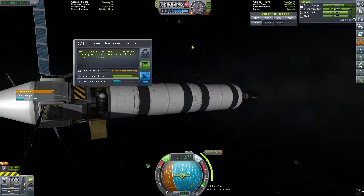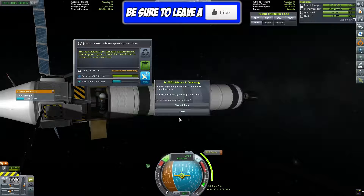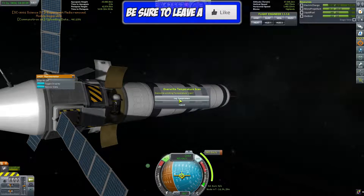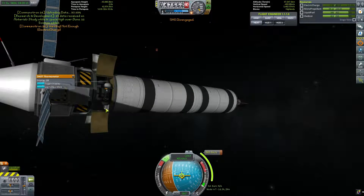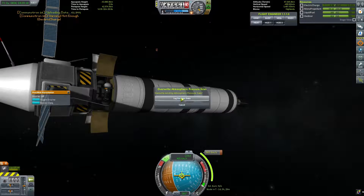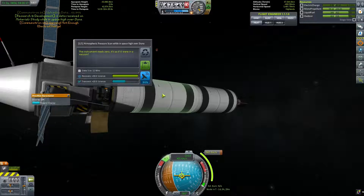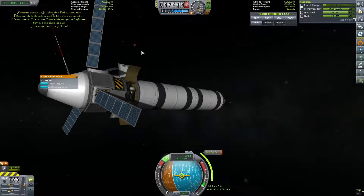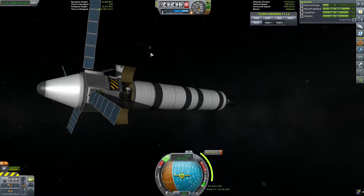It's a material study while in space high over Duna — we'll transmit that science as well. We will get the thermometer data — overwrite, sure — and send that. We will log pressure data and send that as well. Good, we've got that. The solar panels are working a treat. We will close the doors again just so nothing flies off.